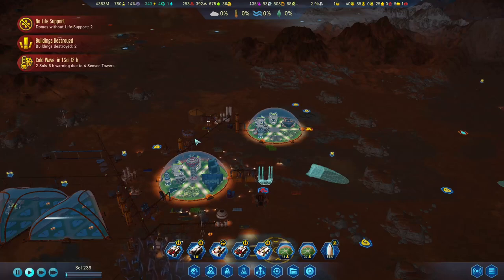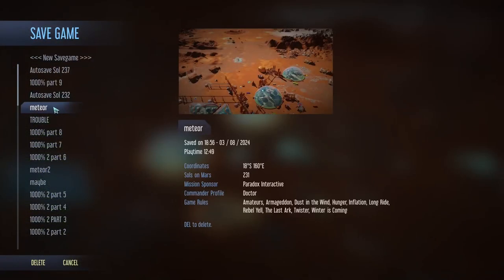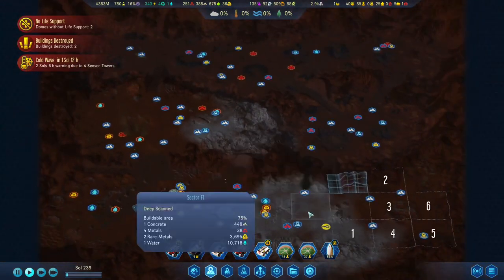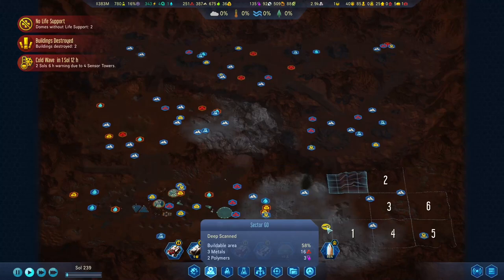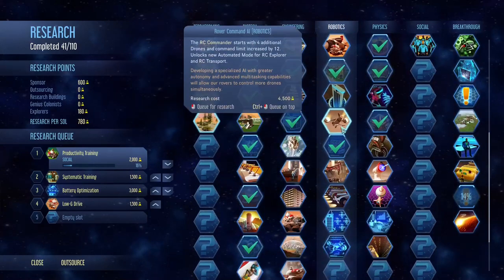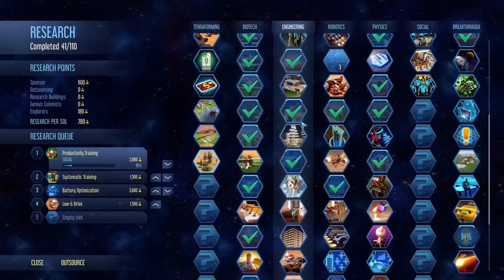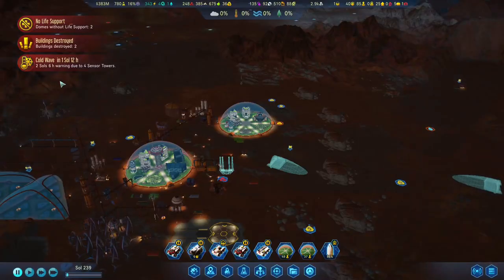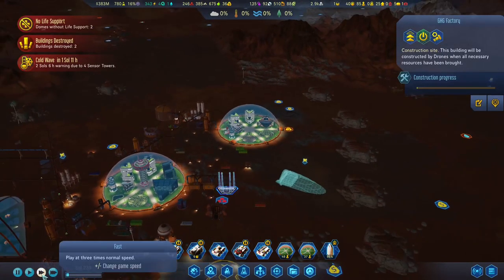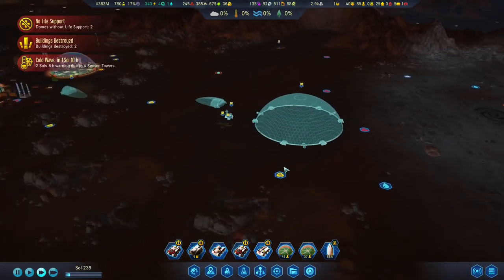We finished the GHG factory research and we are building the first one, and I think I will do a second one so we can quickly raise the temperature. A cold wave is already in. I'd like to see how this fusion reactor affects us. By the way, we also soon have a meteor storm, so I just quickly save. We found another anomaly here, but I am not analyzing that for now because we have a lot of quick researches.